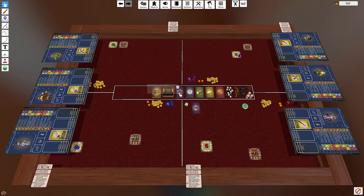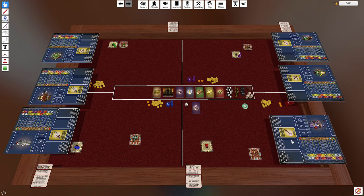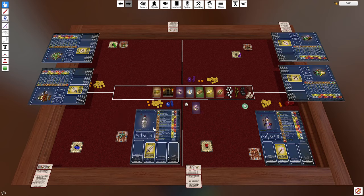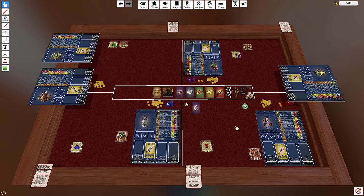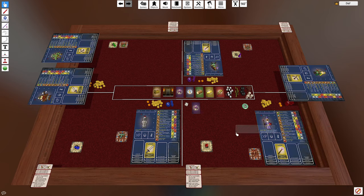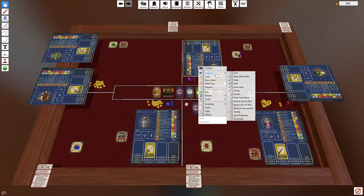First I would recommend giving each deck in the center area a shuffle. After that we're going to choose our character sheets. This is a three-player game so I'm going to pick three character sheets. I'm going to start off with this wizard for the first player, the knight for the second player, and the sorceress for the third. I would recommend locking each character sheet — to do that you right-click, go to toggle, and lock. This just prevents you from being able to move it, which will make things a bit easier as we play.